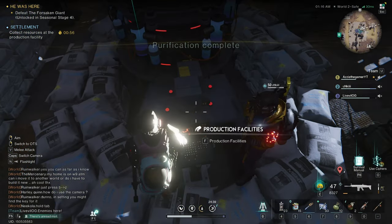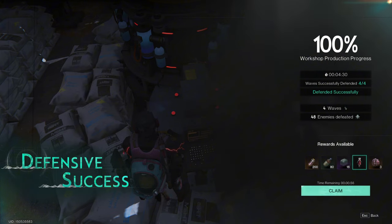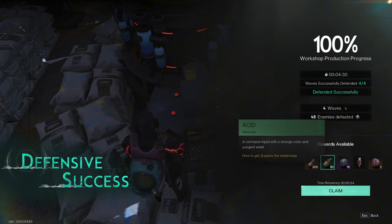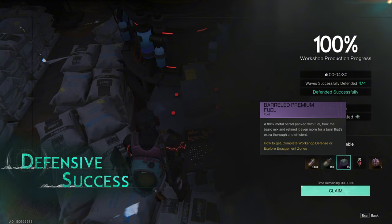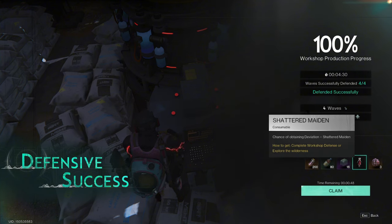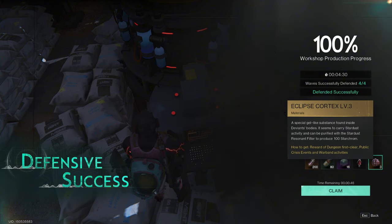Purification complete. Then you come back in here and here are your rewards. 200 Stardust, 80 Acid, and 16 Premium Fuel. I got the Shattered Maiden, and 3 Eclipse Cortex Level 3.